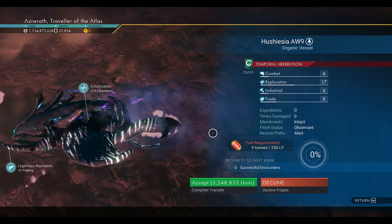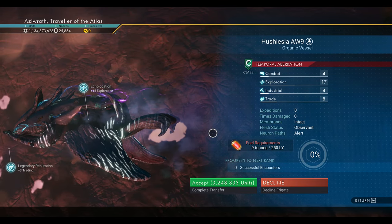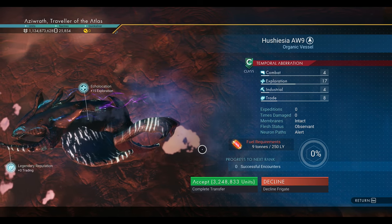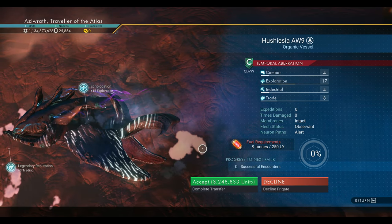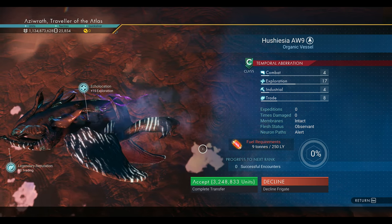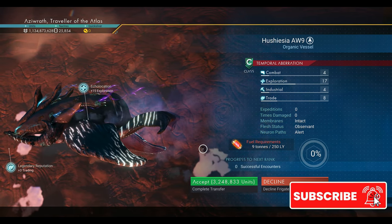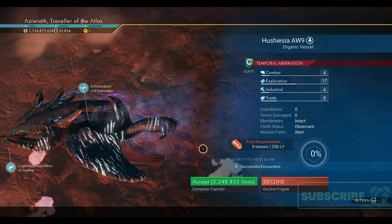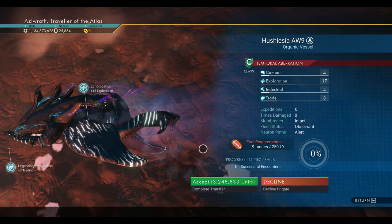If you've already been through the anomaly encounter before, it won't ask any questions. I do have a guide on how to get frigates and your first freighter — we'll go over that later. For now, focus on the basics of flying. This is Azarath, and I'll see you in the next episode of the Beginner's Guide. Go beyond, travelers.